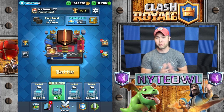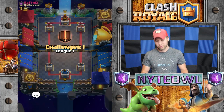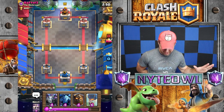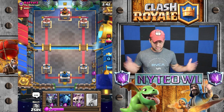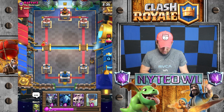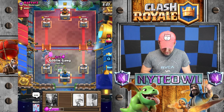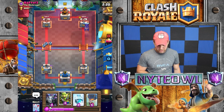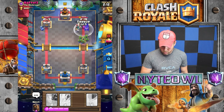Sorry about that — my stupid camera shut off. Getting right back into another battle. I got so mad at the furnace... okay that's not true, I wouldn't do that. Lava hound in the back to start. He's gonna bring a lot of pain so we've got to put skeleton army up to distract those elite barbs — he zapped them, that was a good zap. We'll throw a goblin gang in there and freeze all that action.